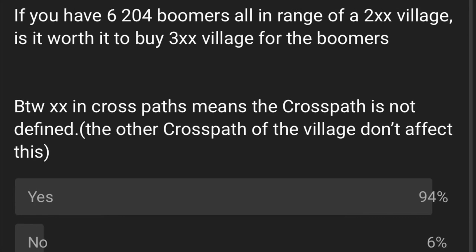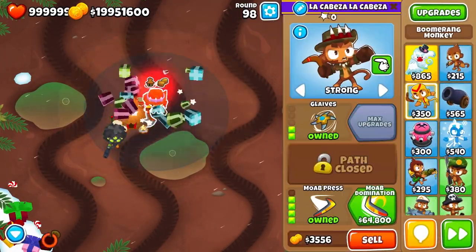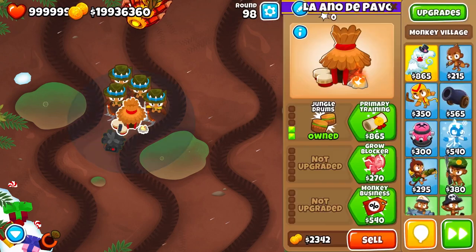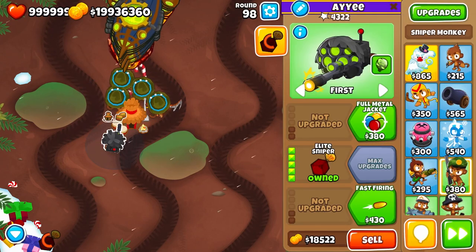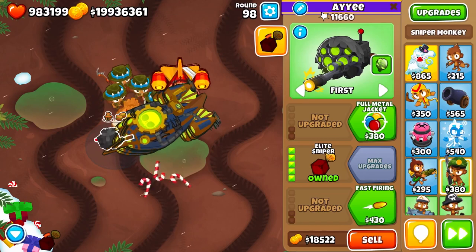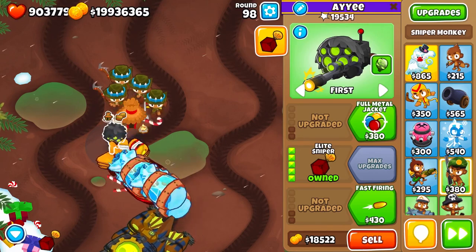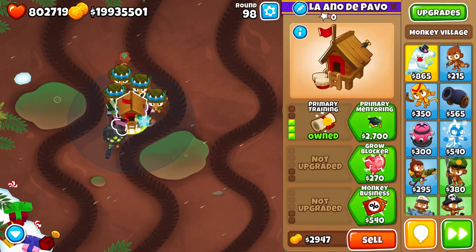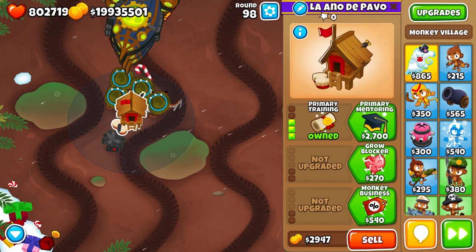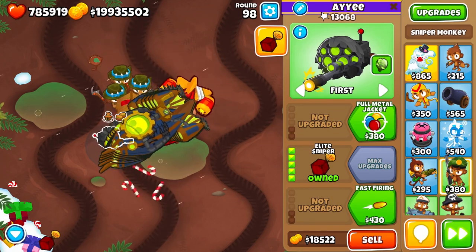I recently made a community post about the 3xx village, and the result was quite interesting. A lot of people assumed that this village would be good in situations like using boomerangs, but in reality it's a little bit different. I assume that's because a lot of people probably don't even know what the 3xx village does, and why buying it for your primary towers is not always the best idea.